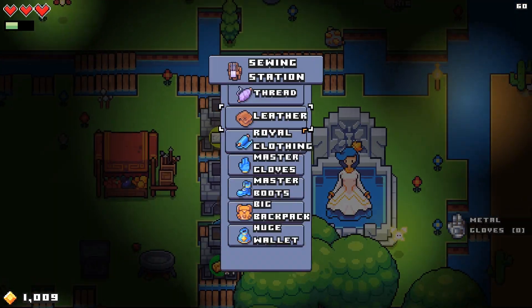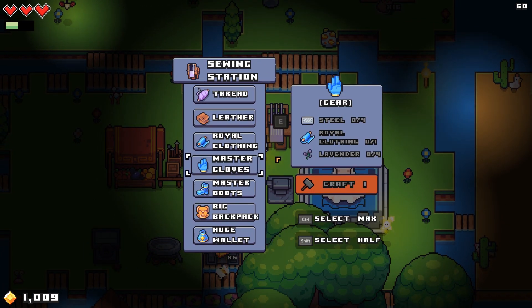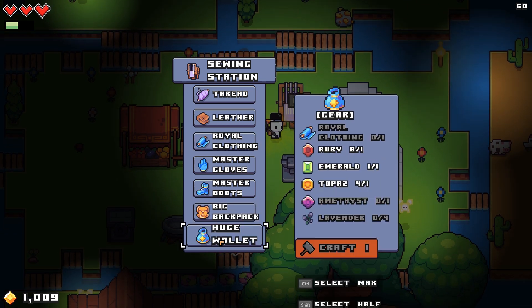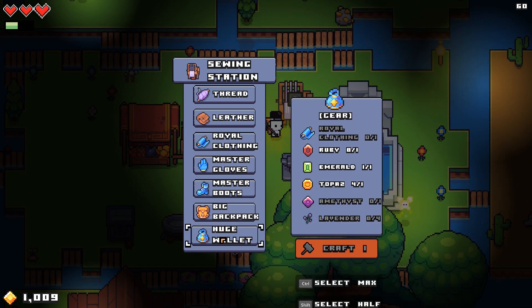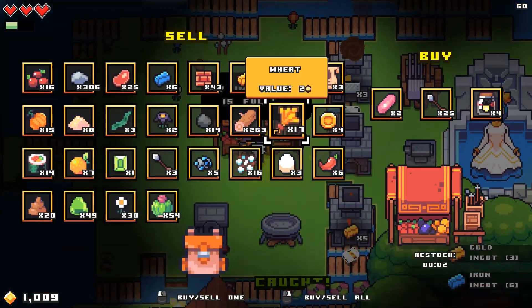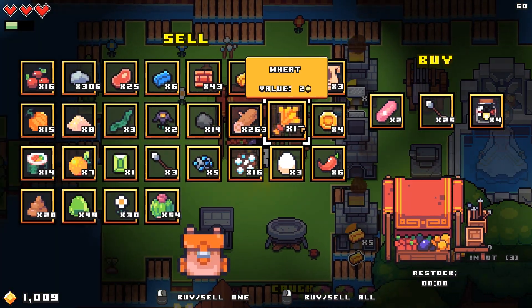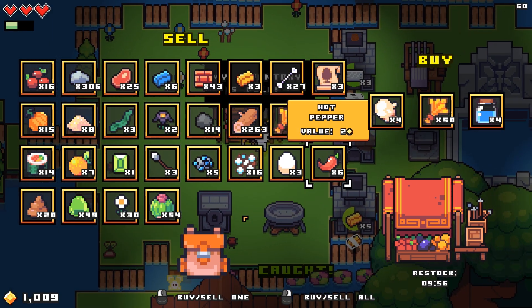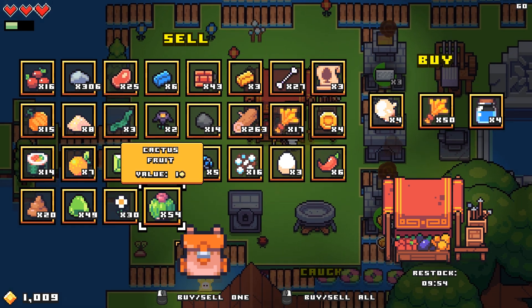Attack speed increased by 40%! I need lavender and royal clothing. Ice cream, wheat, and bottled water — not really that helpful.